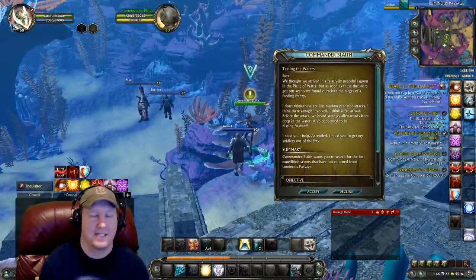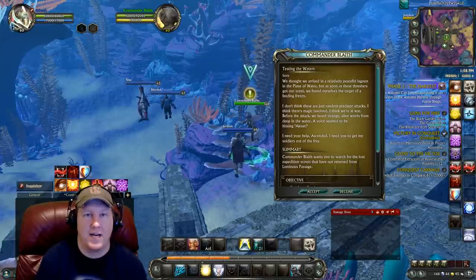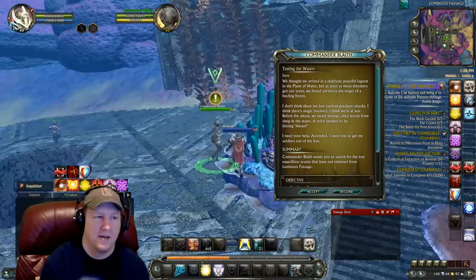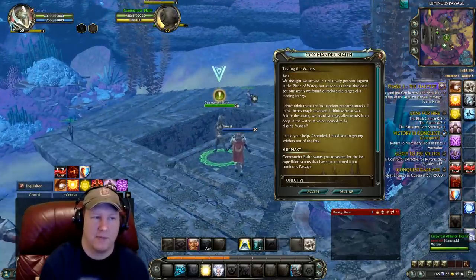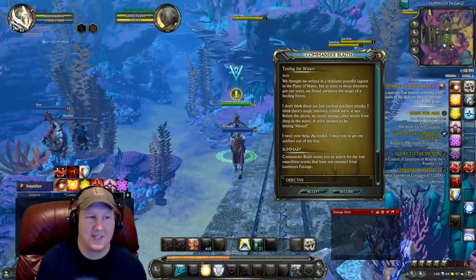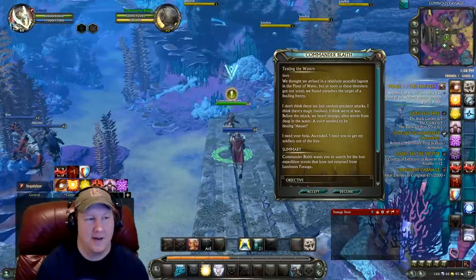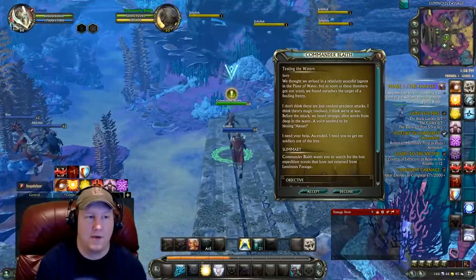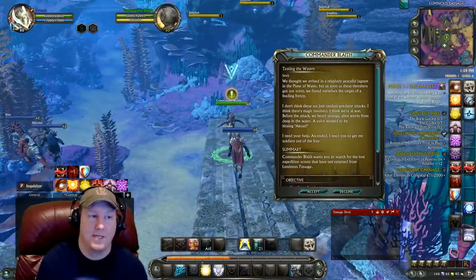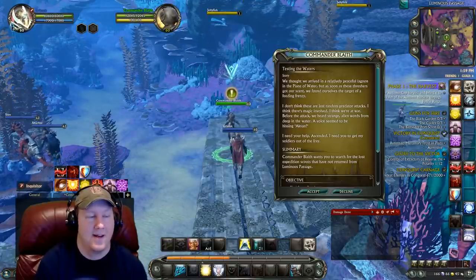As soon as you do this storyline quest it'll lead you to the next, and then the next — it'll be a whole chain reaction and you can go through all the zones doing storyline quests one right after another. Even if it seems like it ends, there's usually somebody right near the turn-in spot that you'll be able to pick up the next step of the quest. That's how we leveled up in my Storm Legion leveling guide and that's how we're going to do it in the Nightmare Tide as well.